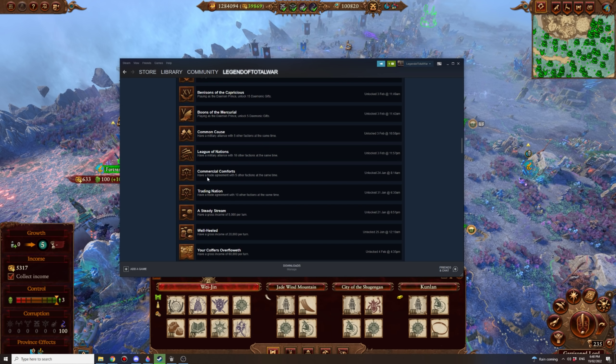Commercial Comforts: have a trade agreement with 5 other factions at the same time. The upgrade version requires trade agreements with 10 factions simultaneously. Easiest done as Katerin — anyone who can trade can get 10 trade agreements. You obviously can't do this with most Demons apart from Slaanesh, and getting 10 trade agreements with Slaanesh is very difficult since there aren't 10 Norscan factions and trade agreements with the Empire are extremely time-consuming.